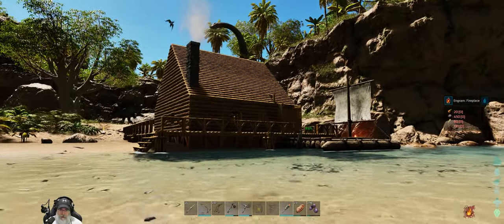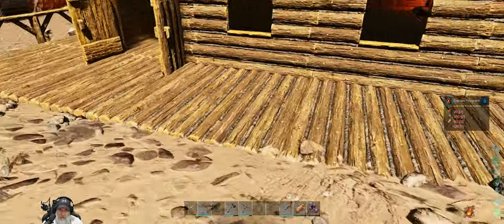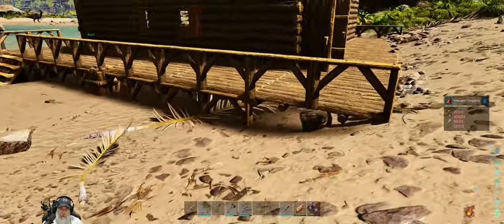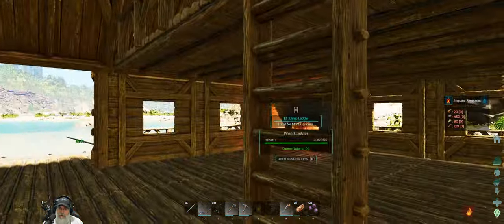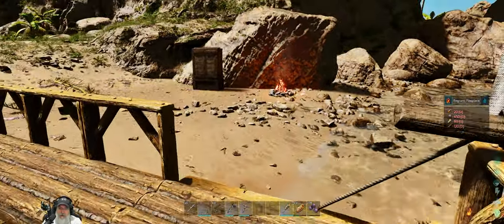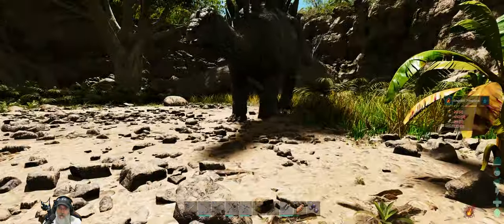Alright guys, we are finished with the exterior of the base for now — I think it looks pretty darn good, all things considered, for something we didn't spend a whole lot of time and effort putting together. I added the back porch here — it clips into the ground a little but gives a nice smooth ramp to get on the porch. We put rails down on the bottom and a couple of stairs on each side. I also gathered resources for a fireplace and got that in the corner. We've got our bed up here. I'll be working off camera to build all the workstations and set up storage.